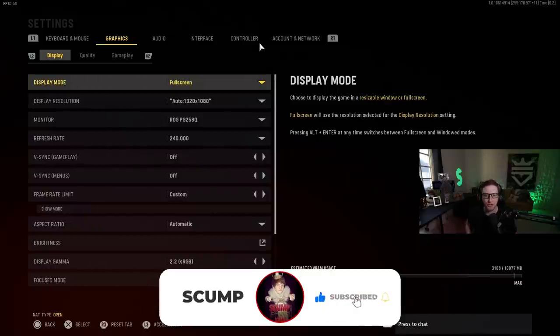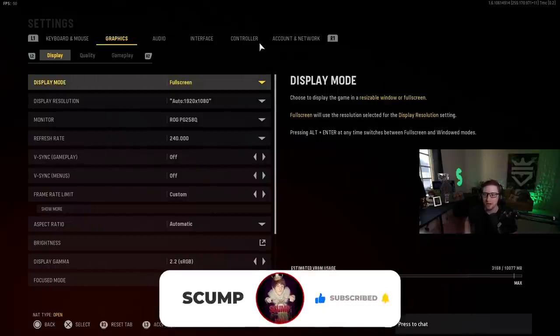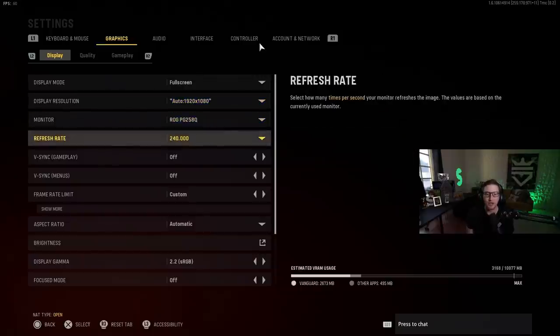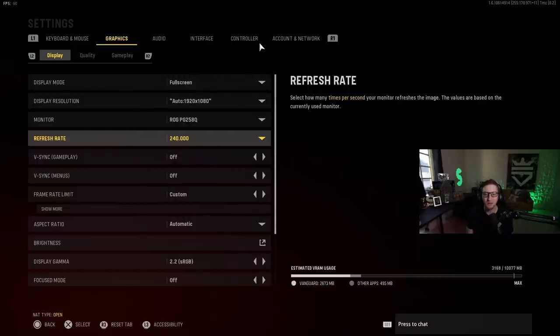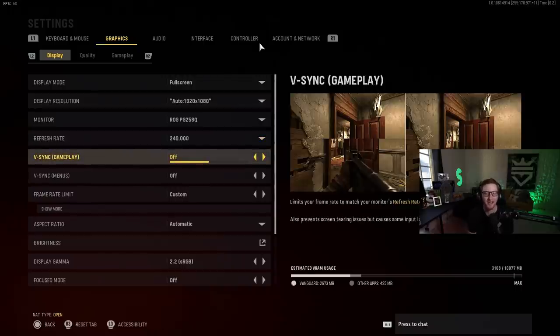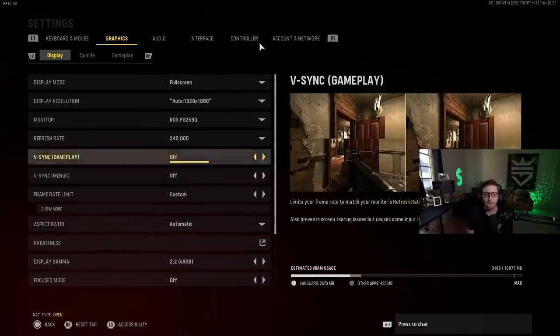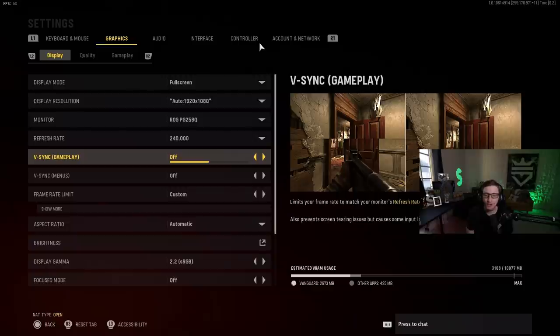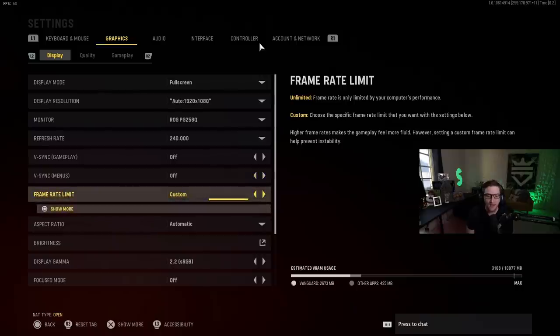Starting with display: you gotta have full screen. If you're not playing on full screen, you might notice a couple choppy moments. Make sure you're on full screen. 1920x1080 — people play on different resolutions, it's my monitor. Refresh rate: 240. Make sure that you're playing on the right refresh rate. Also, go into your graphics card control panel and make sure you're on the highest refresh rate that you can possibly be. You'd be surprised how many people don't do that. V-Sync off — you want V-Sync off. This will add controller input delay, and you do not want that.